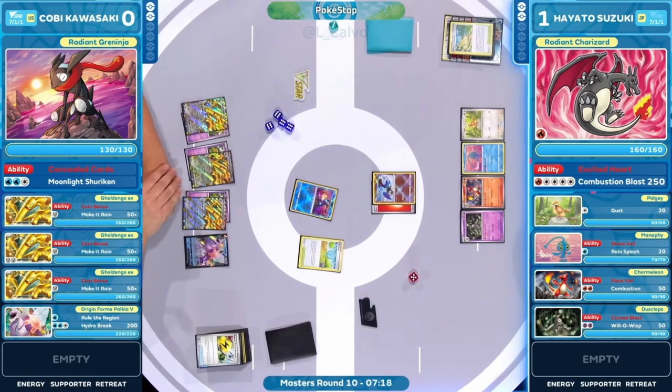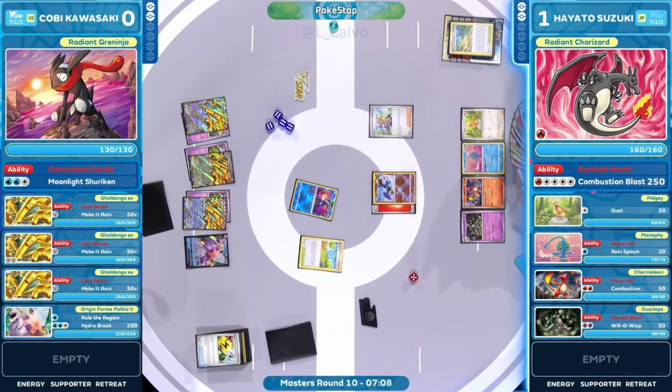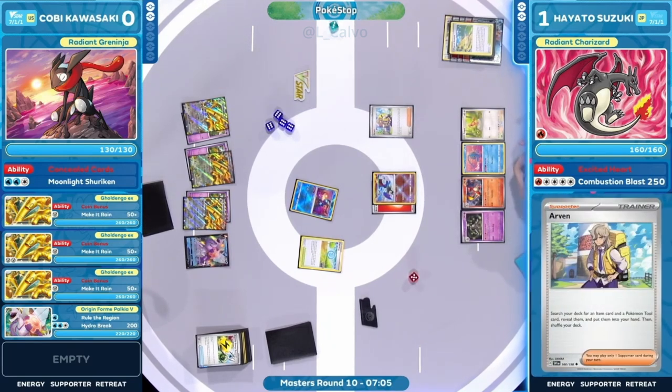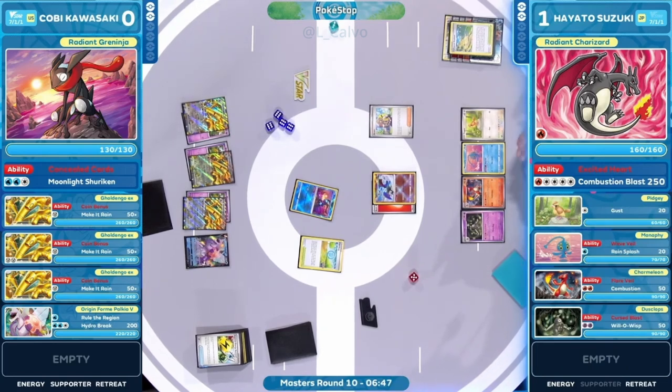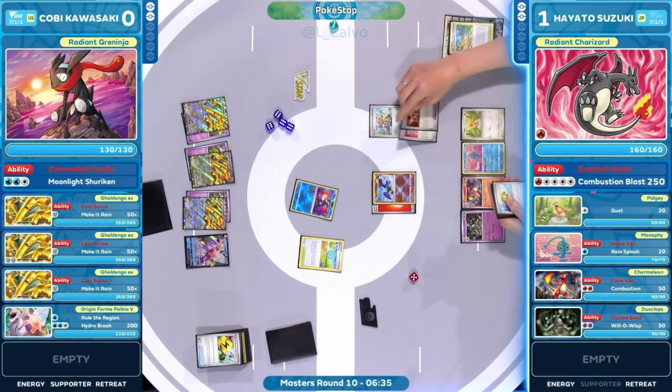You never really know what your opponent has up their sleeve — Hayato has almost proven that in this game. Starting off with Arvin, we took a look at Kobe's discard pile. Radiant Charizard — Combustion Blast has already been used last turn. This is becoming one of my favorite games of the tournament: two-to-two prize cards, neck and neck. Golden Go brought us such an interesting game. Now in Masters Round 10, still going at two prize cards each.